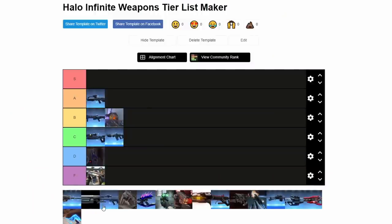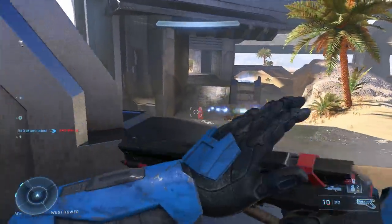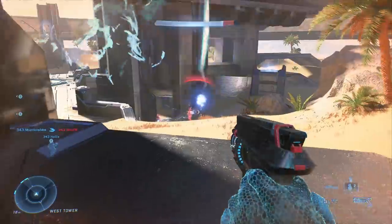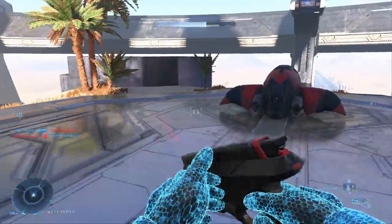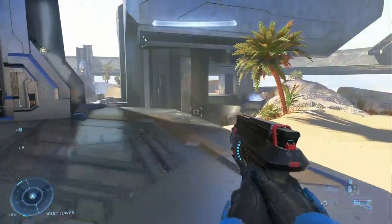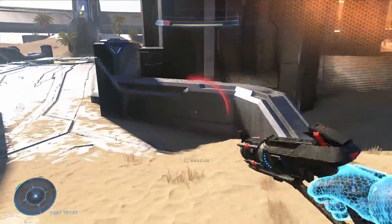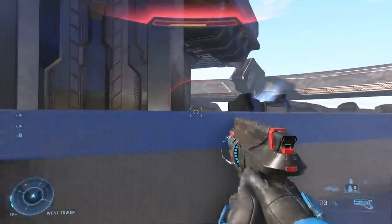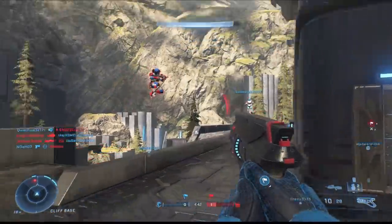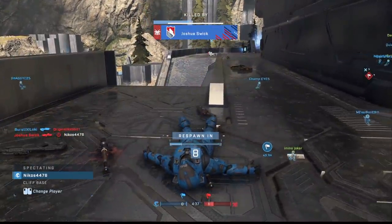Now this is the Disruptor. That is an easy F. It is unquestionably the worst gun in the entire game. It has some uses, yes — you can stun vehicles with it, and I've seen people fire at stronghold points and it will damage enemy Spartans around it. It does the whole chain reaction thing that electric weapons in this game do. However, it does such little amounts of damage and it's just pretty awful overall. I have gotten one kill with it, and I've seen an enemy kill me with it one time. It needs a buff.